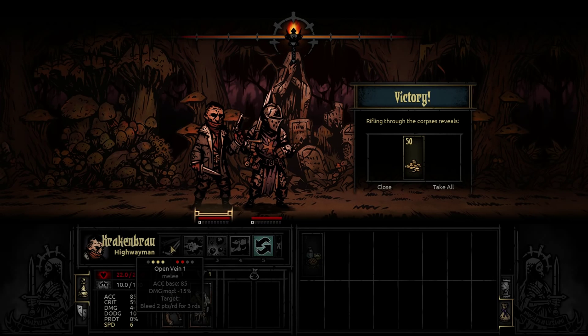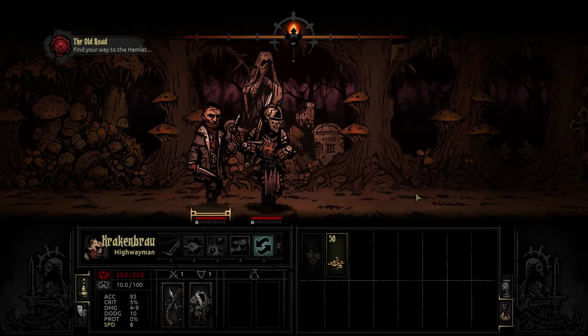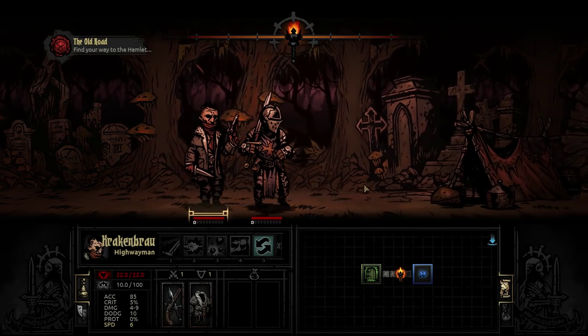The bleed damage does stack — if I hit him once and he doesn't resist, he takes two points per round. If I hit him with another bleed attack, the damage adds up. So if I use Open Veins twice in a row, he'll be taking four points per round and the duration gets reset to three rounds. Which means bleed can stack pretty interestingly. We got a little bit of gold — I love the description: 'Gold greases palms, builds empires, and instigates murder.' We got 50 gold. We took no damage in that fight, which is great.